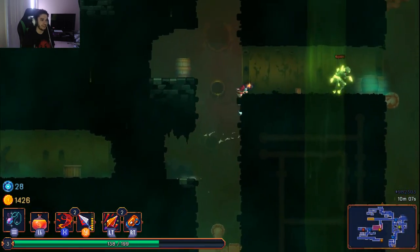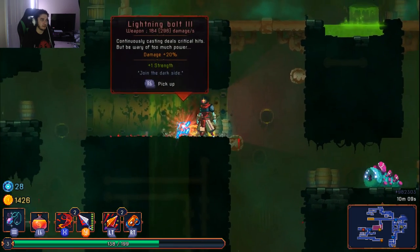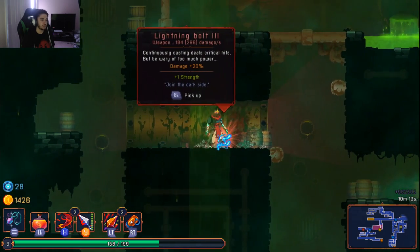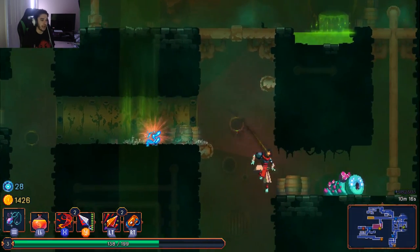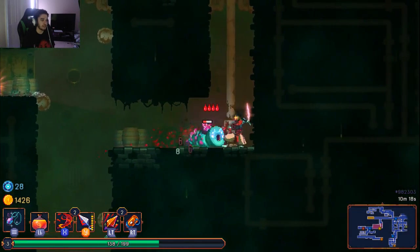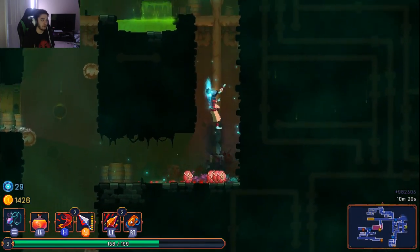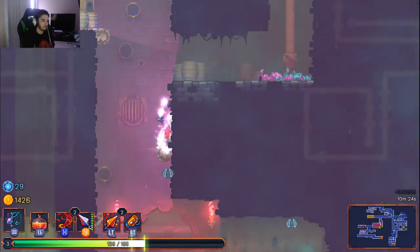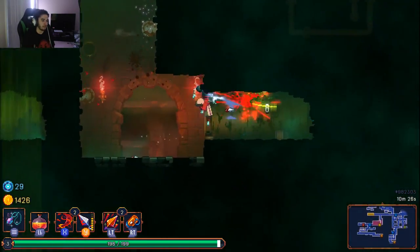I really want that HP up. This is a lightning bolt weapon — it gives plus one strength, so if I used it it would increase the damage of my blood sword. But I really don't like the lightning bolt weapon.